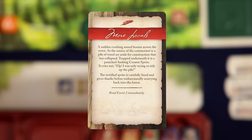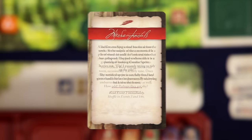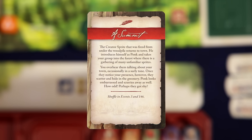It says 'More Locals.' A sudden crashing sound booms across the town. At the source of the commotion is a pile of wood set aside for construction that has collapsed. Trapped underneath is a panicked-looking creator sprite. It cries out, 'Help! I was only trying to tidy up the pile!' The terrifying sprite is carefully freed and gives thanks before embarrassingly scurrying back into the forest. Read event card 2 immediately. 'A Summit' — the creator sprite that was freed returns to town. He introduces himself as Ponk and takes your group into the forest where there is a gathering of many unfamiliar sprites. You overhear them talking about your town, occasionally in a surly tone. Once they notice your presence, however, they scatter and hide into the greenery. Ponk looks embarrassed and scurries away as well. How odd. Perhaps they got shy.